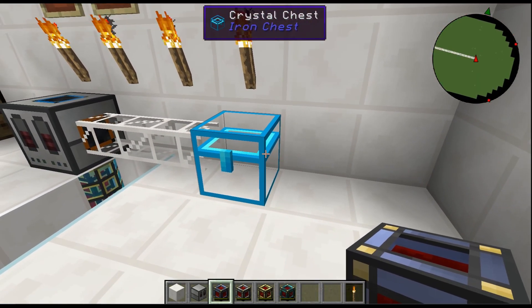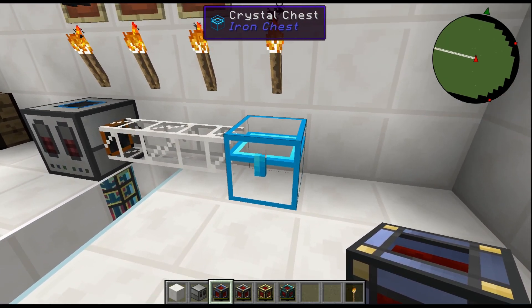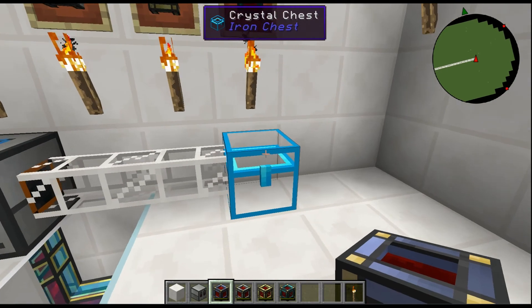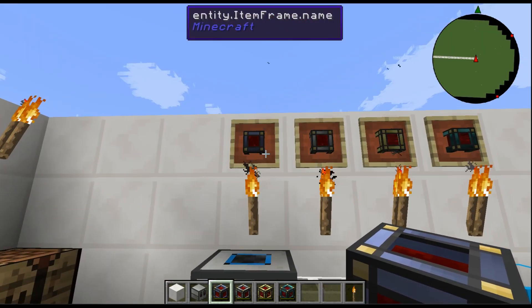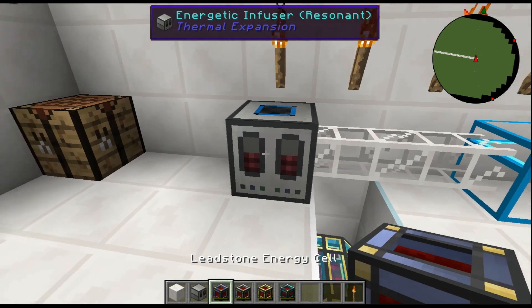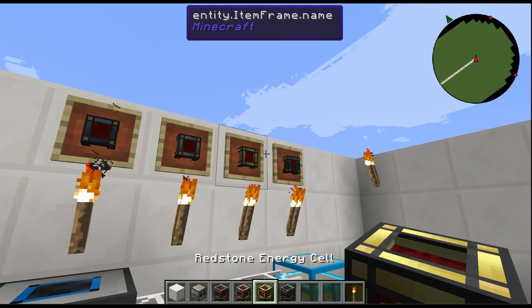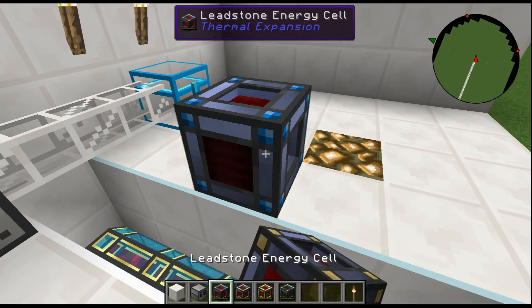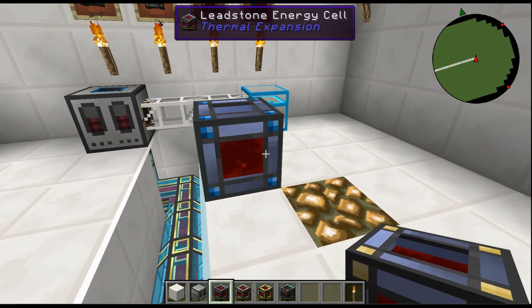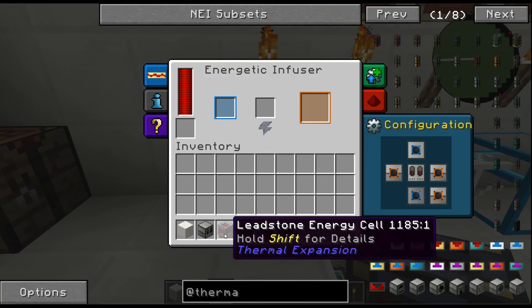Once things charge, you can easily set up a battery storage setup. You can automate it, basically. It uses the Leadstone cell like I have down here. You've also got the Hardened Energy Cell, the Redstone Energy Cell, and the Resonant Energy Cell — all can hold different amounts. If it's got no RF stored, it's not lit up.